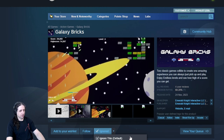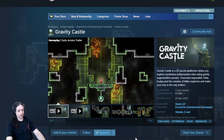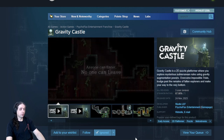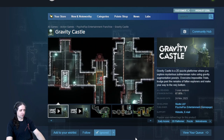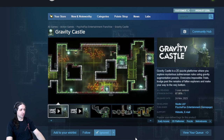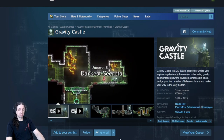Galaxy Bricks is a not very polished Arkanoid. Gravity Castle — early access, 2D platformer, puzzle, metroidvania. This definitely looks interesting. Platforming looks a bit basic, but the art style is kinda cool with rotational mechanics. Worth a look if you're missing a platformer in your life.